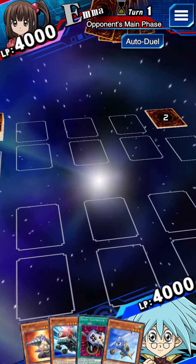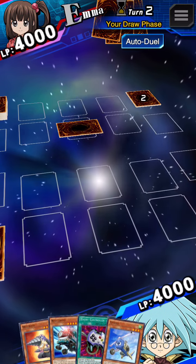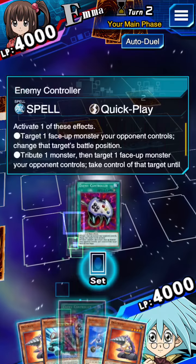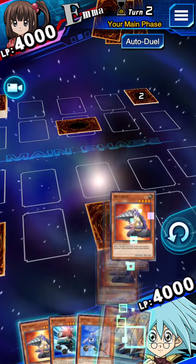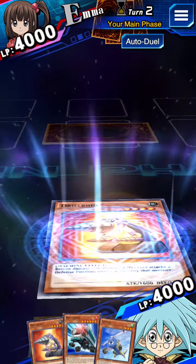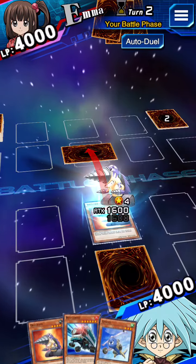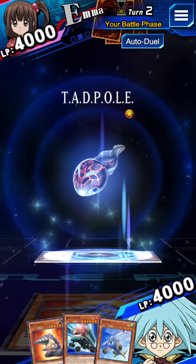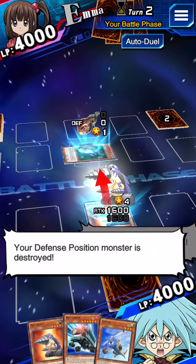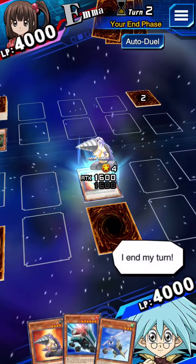My turn! I set a monster. I end my turn. My turn! I draw! I set a card. I summon Drillroid! Let's battle! Drillroid attacks! Drillroid's effect activates! Your defense position monster is destroyed! I end my turn!